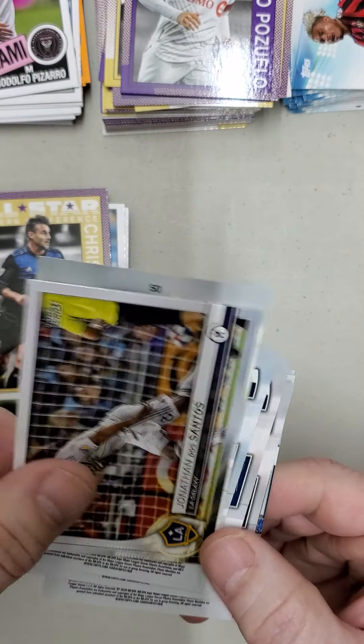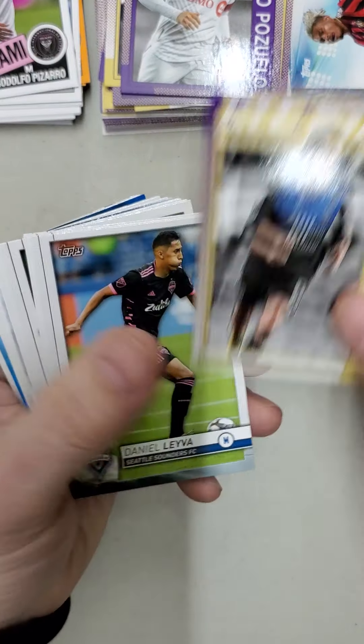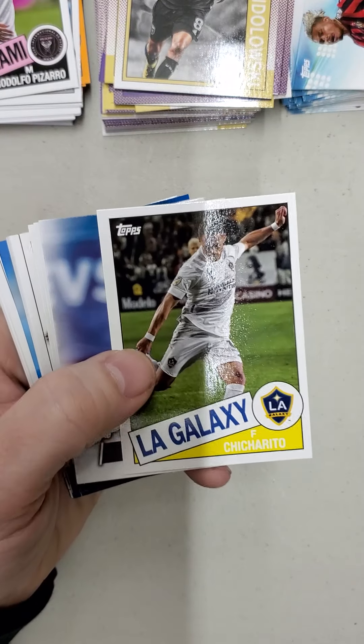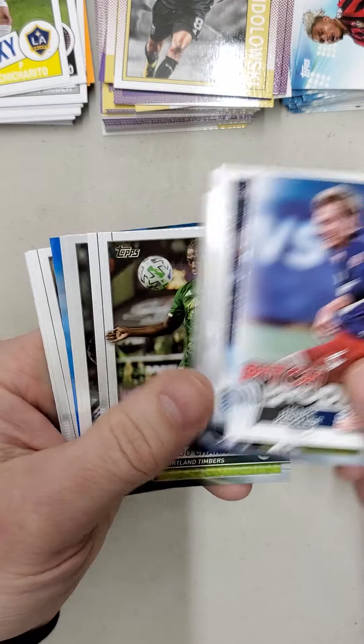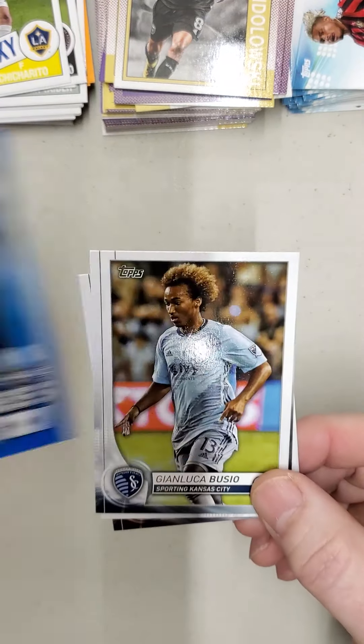There's your SP — Dos Santos, Image Variation. Pitch Prodigies, Vancouver United Blue.